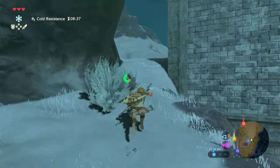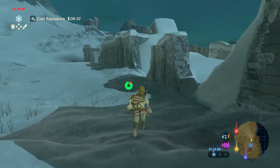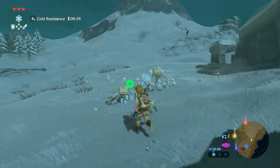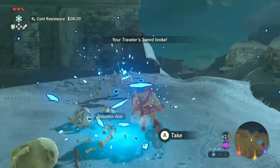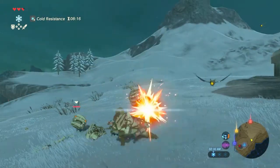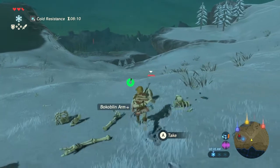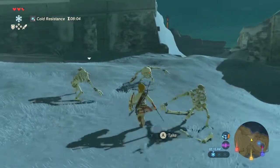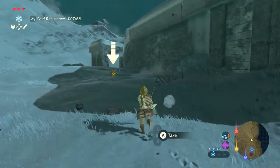This is Part 11 of our Breath of the Wild series. In this part we're going to spend a little bit of time exploring this frozen area of the Great Plateau, getting a few items for our inventory — including a pretty useful item for this point in the game, the warm doublet. We're also going to get our second Korok seed of the game, and I promise the longer we go we won't announce every time we get one, because there are definitely hundreds of them.